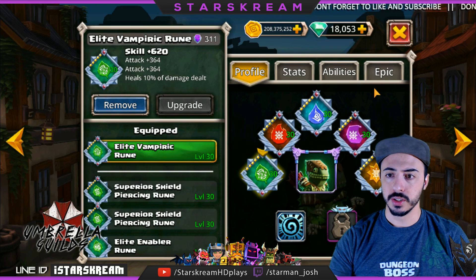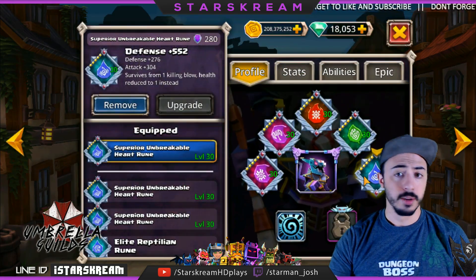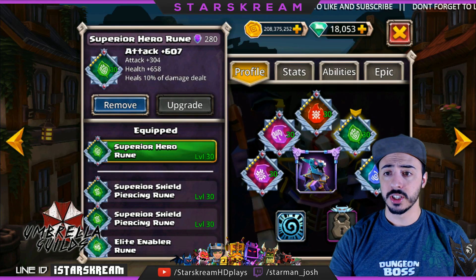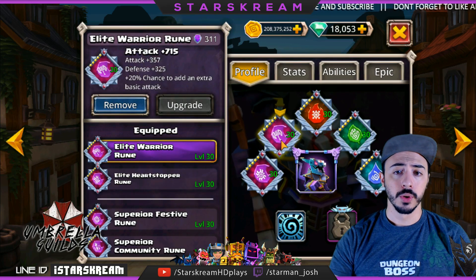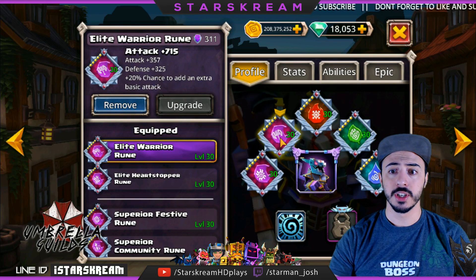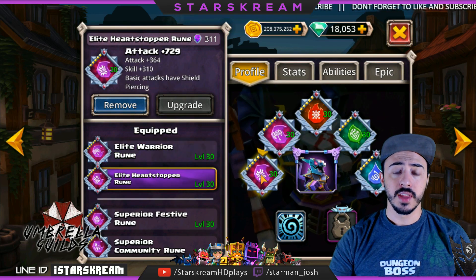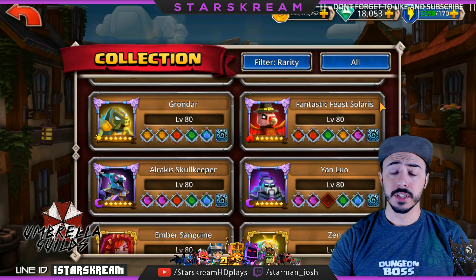Lastly I've got Alrakis in there. I've got my unbreakable heart, a heal-ten-percent rune which is essentially a vampiric rune, my tainted rune, warrior rune — again not necessary to stack, but it's dealing extra damage and he's dealing tons of passive chaos damage because of that as well — and then a heart stopper rune to give him a guaranteed crit.